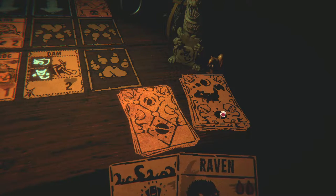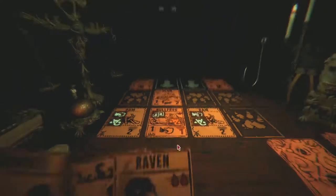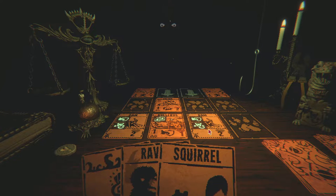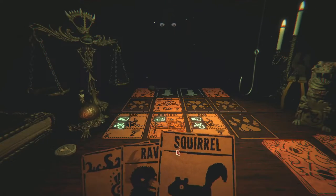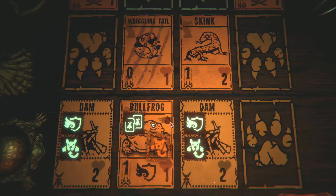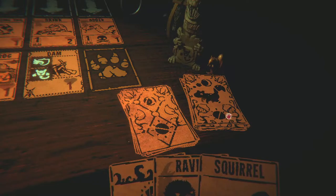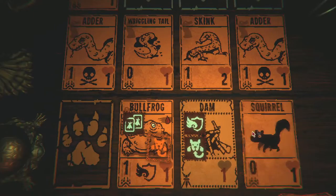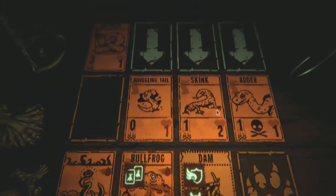I didn't remember there being nuts on the squirrel card — I thought they were simpler than that. There's also a little squirrel creature next to it. I'm actually gonna wait a turn to put down this squirrel — to spawn in the tentacles — that way one of these is gonna move over in front of this adder, and then I can kill the adder on its next turn. This will do two damage and take out the adder before it can actually come in.